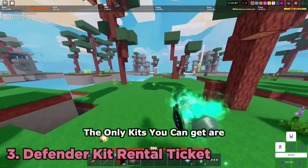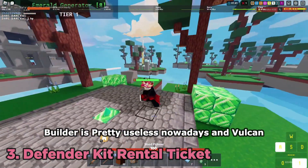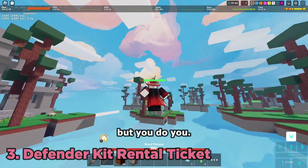Number three: defender kit rental tickets. The only kits you can get are Builder and Vulcan. Builder is pretty useless nowadays and Vulcan isn't that popular. But you do you.